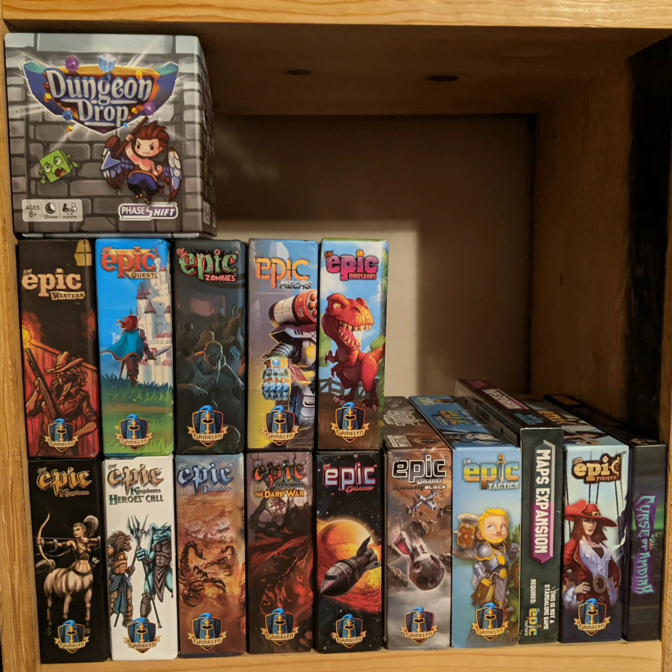Dungeon Drop is a game where you take these wooden cubes, plastic cubes, and various other pieces and drop them on the table. Then you connect three gray wooden cubes to make the walls of the room you're in, collect the pieces out of there, and try to use those to get points — or you'll take damage from goblins or monsters. It has a neat thing where when you're selecting your character, you get a random race and a random class, and that combines together to make your player power.